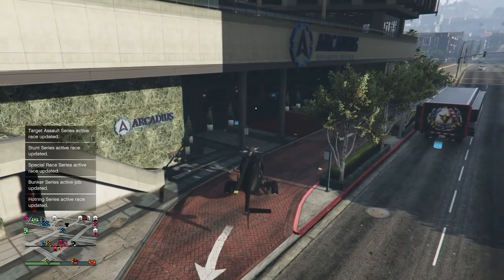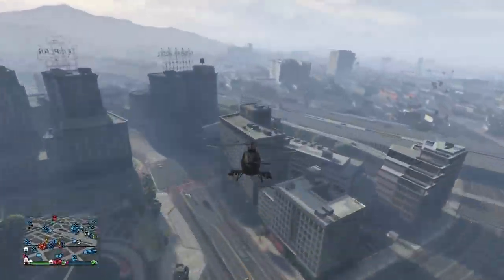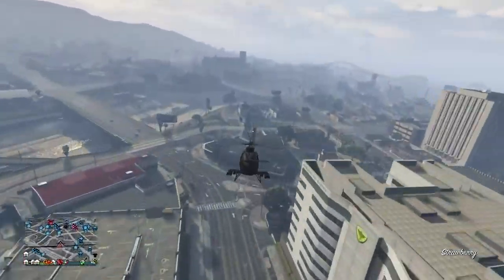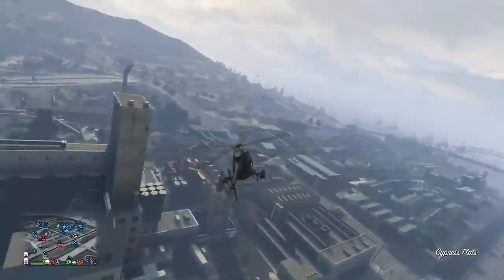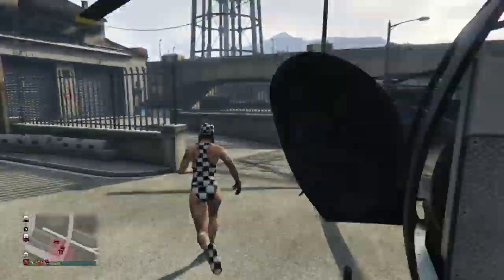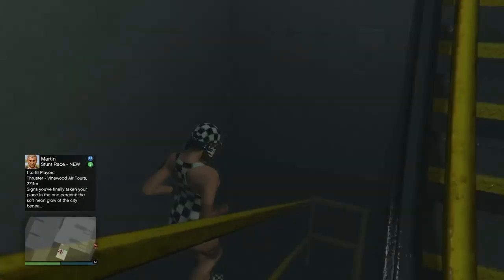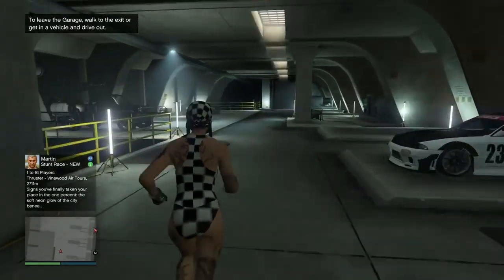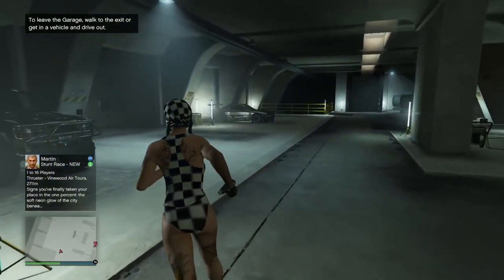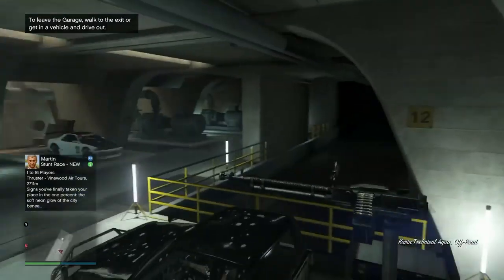I recommend signing in as a CEO before you attempt to get glitched out. Since we're using the special vehicle warehouse, it shows up on the map and you can call up CEO Buzzards. Fly over to your SVW — this is the cheapest one on the map at $1.5 million. Get in there and grab any one of your vehicles. It can't be a glitched vehicle — no Retros, nothing that's not supposed to be in there. It has to be something with a natural spot in there, like the Aqua Technical.